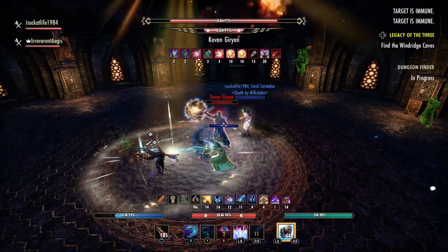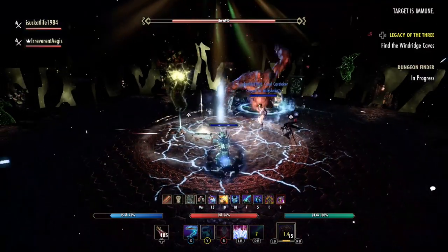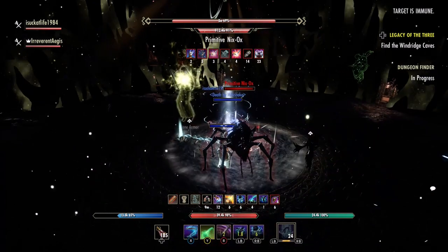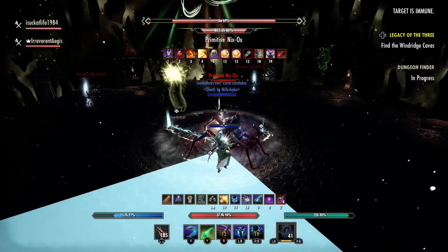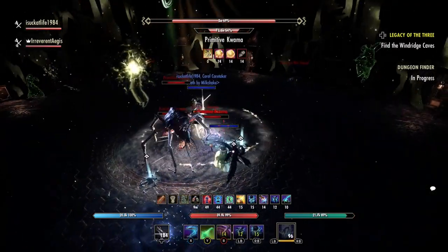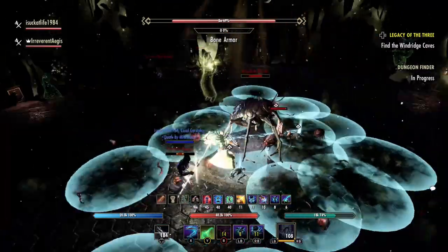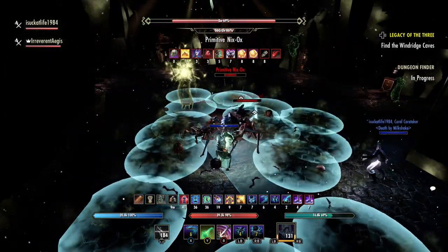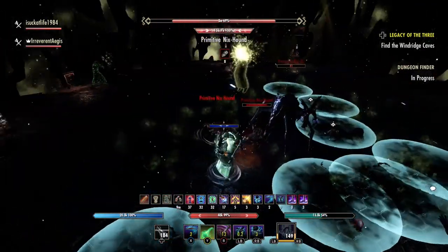At 70%, the boss will disappear and the sound will get all wonky. A Primitive Nix-Ox mini-boss will appear. This boss has two primary moves. The first is a conal AoE — you just need to face this away from the group and it doesn't follow you, so it's pretty easy for people to get out of it. The second move is a spinning AoE where the boss throws a tantrum and sends AoEs in a circle around him. This can be interrupted, and it's telegraphed like a heavy attack, so it's pretty easy to bash without a single one going out. Two types of adds, Nix-Hounds and Quamma, appear during this phase. They can just be chained in and dealt with. The Quamma do explode when near death or upon death, so be sure to look out for that.